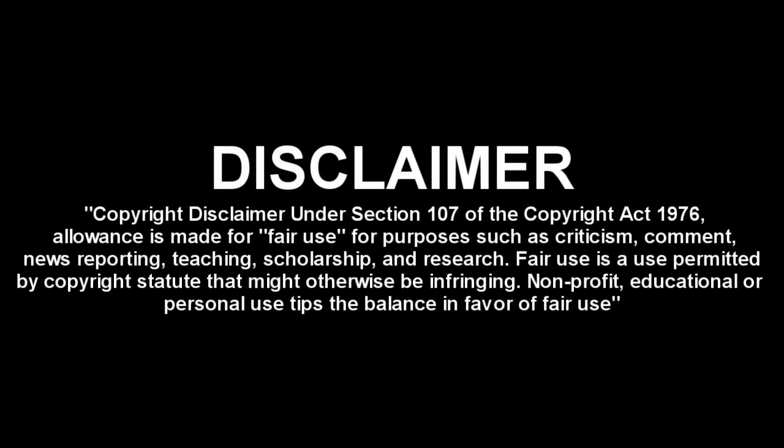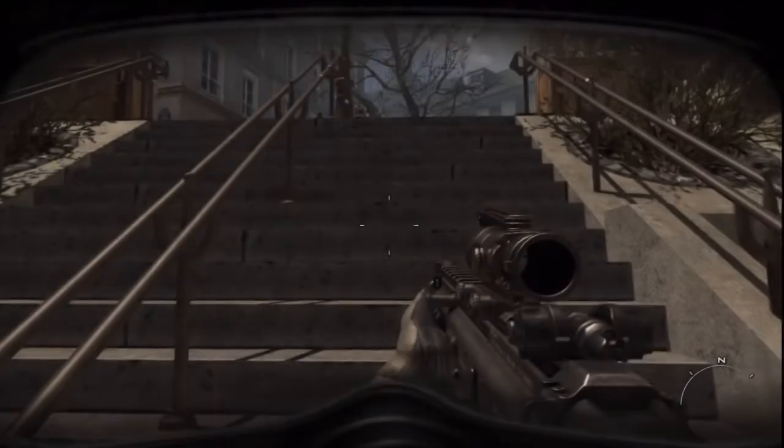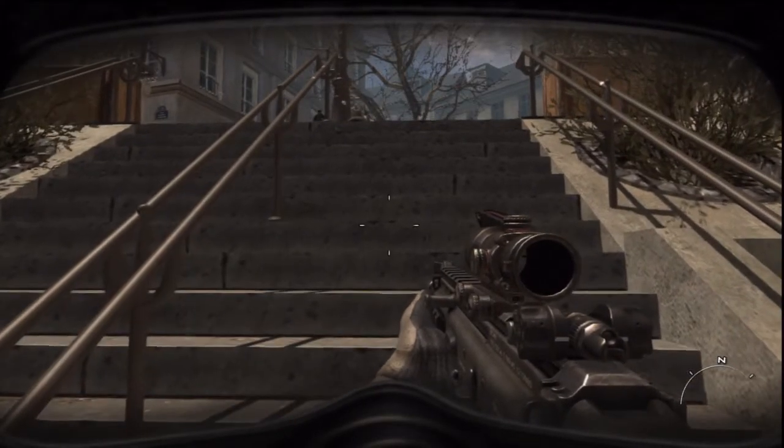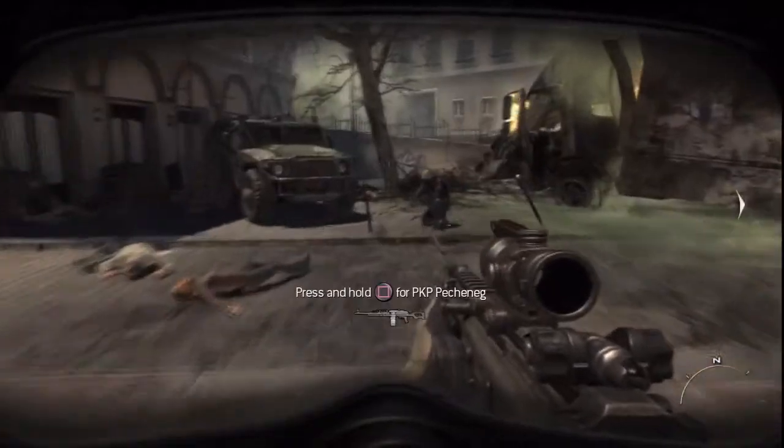What's up guys, Extreme Surge here, and today I'm showing you how to get out of the campaign mission 'Bag and Drag'. All you want to do is come over to this rail in here, then you just want to jump across onto the bonnet of the humvee, then from there you can just climb up on it.